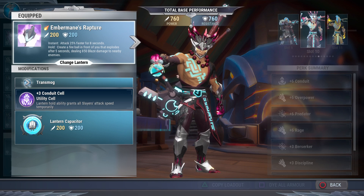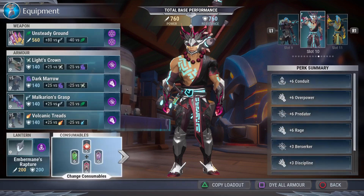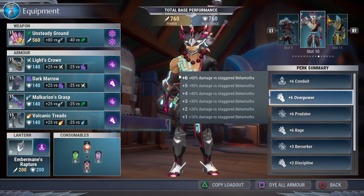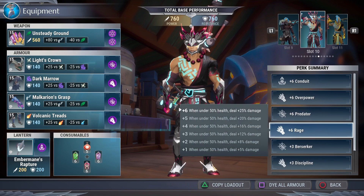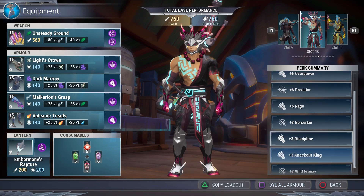Otherwise you're just slinging around this slow, sturdy hammer and it's not fun at all. Put a Conduit in the lantern. For the tonics, definitely use Blitz, Assault, and Frenzy Tonic — that'll make the build go super hard. All in all, what we got going on in this regular DPS build is a plus six Conduit for increased attack speed, Overpower for 60% damage versus Staggered Behemoths, Predator at 35% damage, Rage at 25% damage, another 20% from Berserker — and yes, Berserker does proc because this build attacks fast enough. Then we got Discipline so we can use Wild Frenzy and Rage.